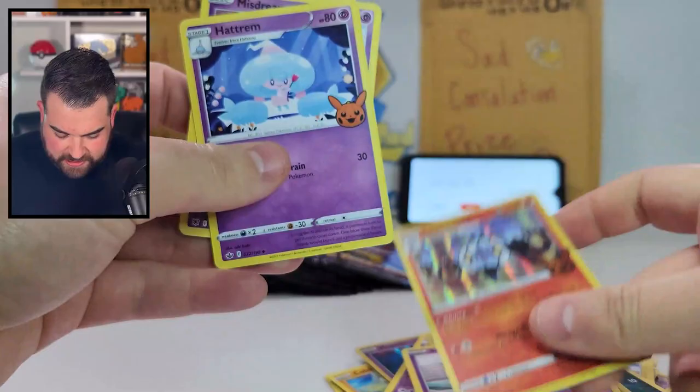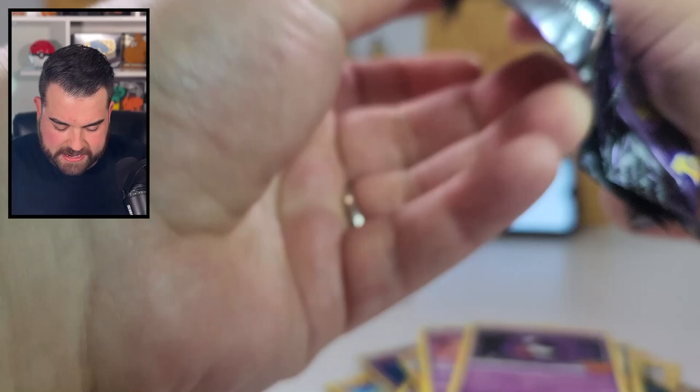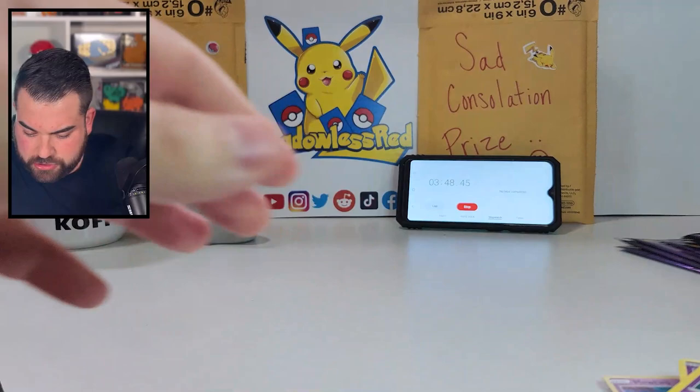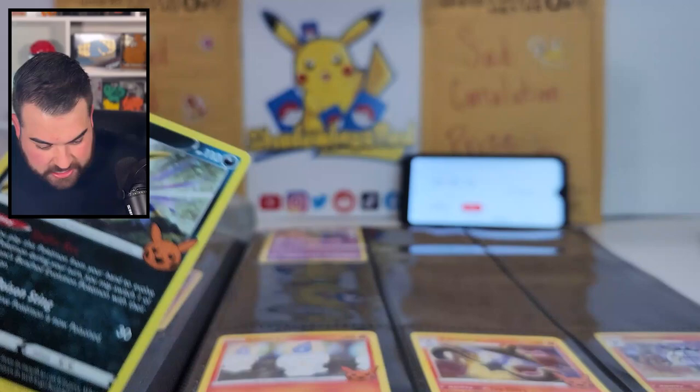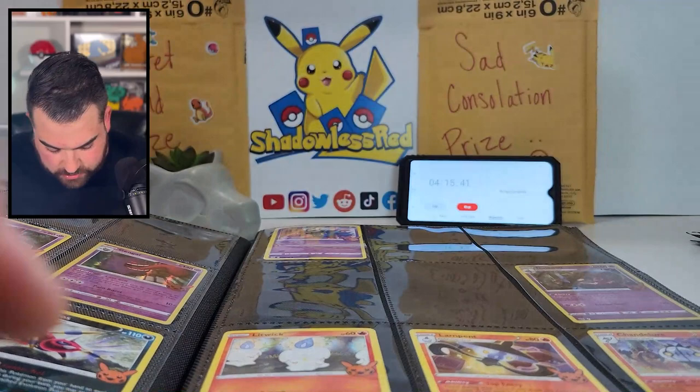I think let's do like three more and then start going into the binder, just to be safe - save enough time in case there's anything else we need. Two more. We're at 3:36. Got Mismagius, the Spinarak, the Gastly. One more last one and then we'll go into the binder. Got the Dusknoir again and Haunter. I think we're good to go. I'm going to put the boosters off to the side and move the binder as much into frame as I can.